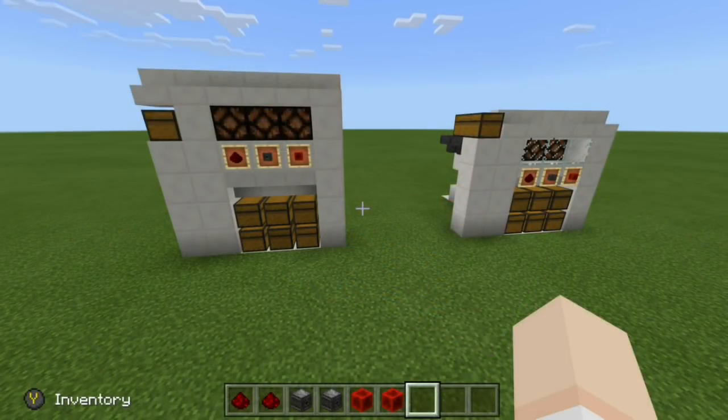With that out of the way, let's go ahead and take a look at how this works. Right before us are two different variations of the same build. One is just higher than the other, and then obviously the redstone lamps are placed in different spots. But they will work the same, so let's go ahead and try it out.